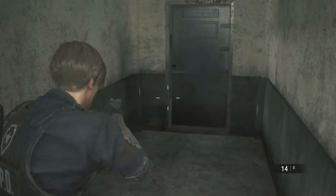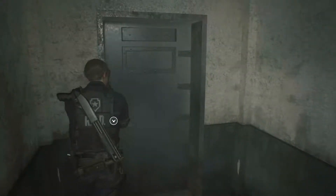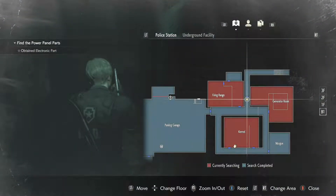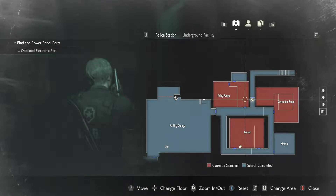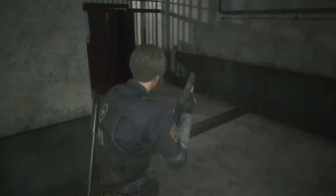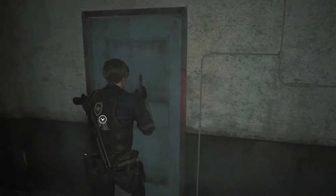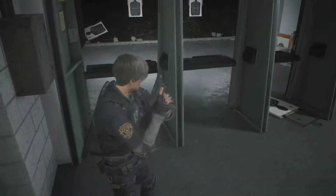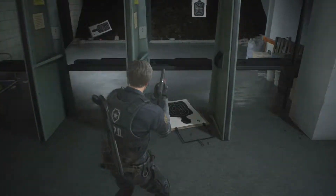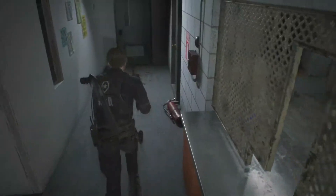Got all sorts of upgrades for the gun now — got a grip of some sort. I was looking at my map here and noticed that these areas in red are marked as currently searching. Basically, that means there might be still something left inside there for me to go find. So I want to check over these places because there could be items in there.